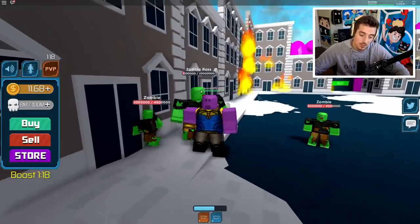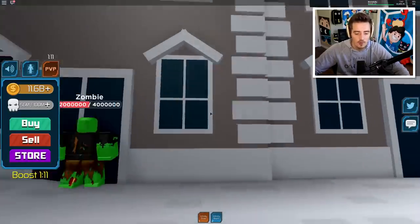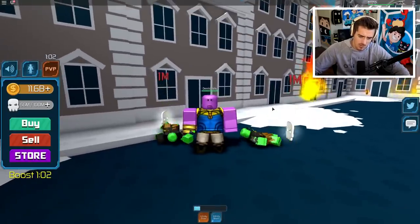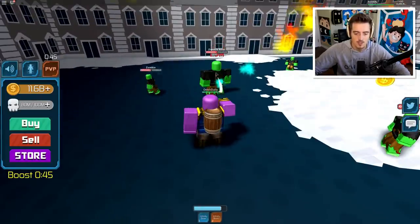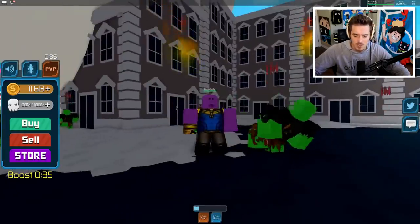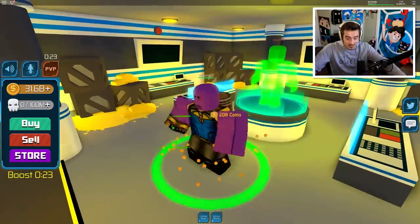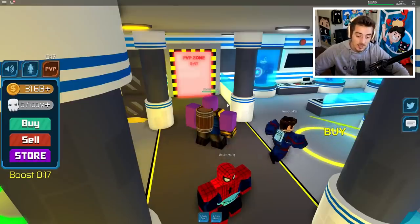That snap didn't actually kill him - wait for it... there we go! He thought he could climb away from me. I need to do a snap - still doesn't kill them in one hit. Come on Thanos, you're better than this. We're almost at a hundred million skulls. Check that, zombie boss - I'm Thanos! Infinity snap! We now have a full backpack. The zombie boss gave me 40 million skulls - jeez! Let's go ahead and sell. PvP is in 20 seconds, but I'm not going to join it - I will simply observe as Thanos from the side.